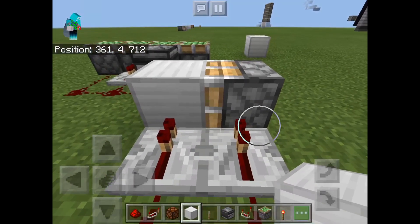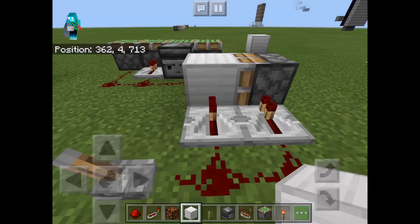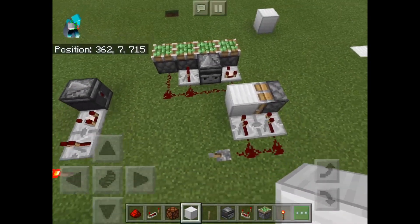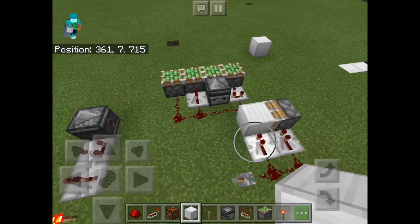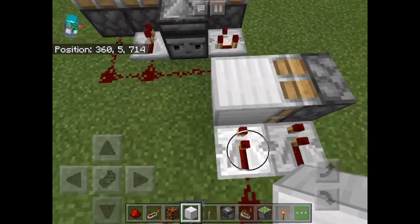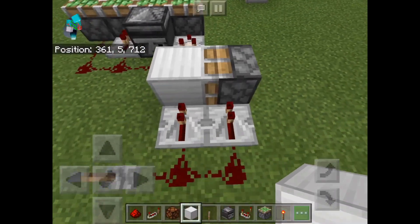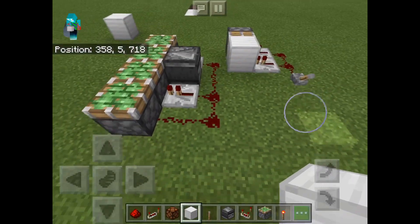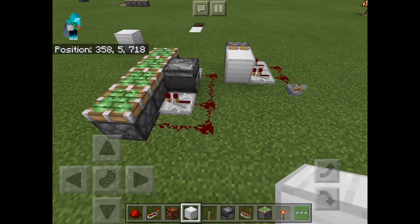In Bedrock Edition, pistons have a slight delay for activating — they don't activate immediately. So that's why this works. Essentially, you have this repeater powering this block, which will activate this. And moments afterwards, the piston will extend, causing the Redstone line to turn off very fast.